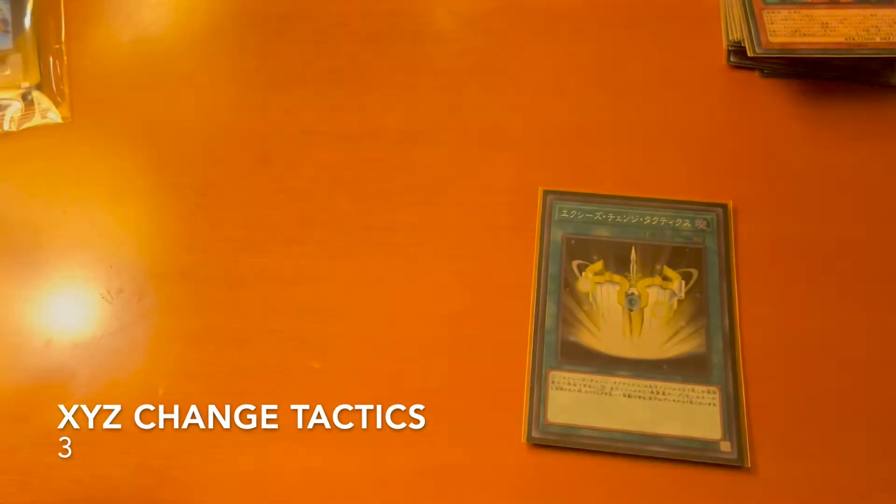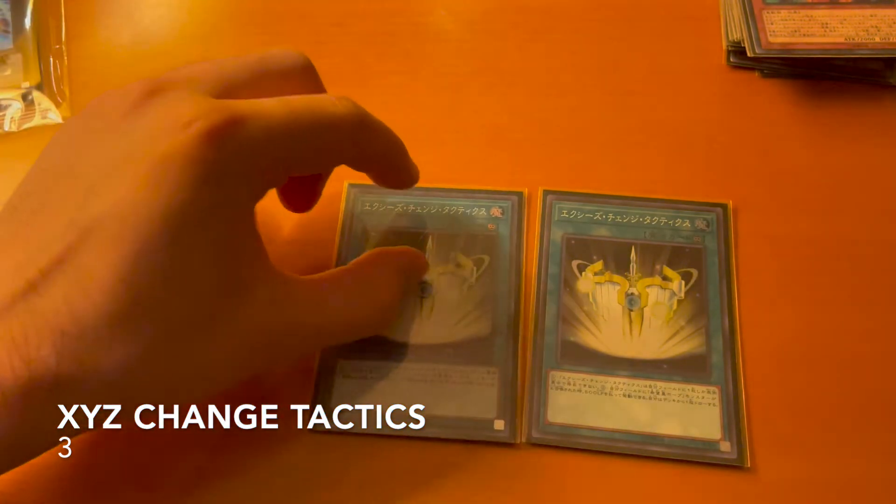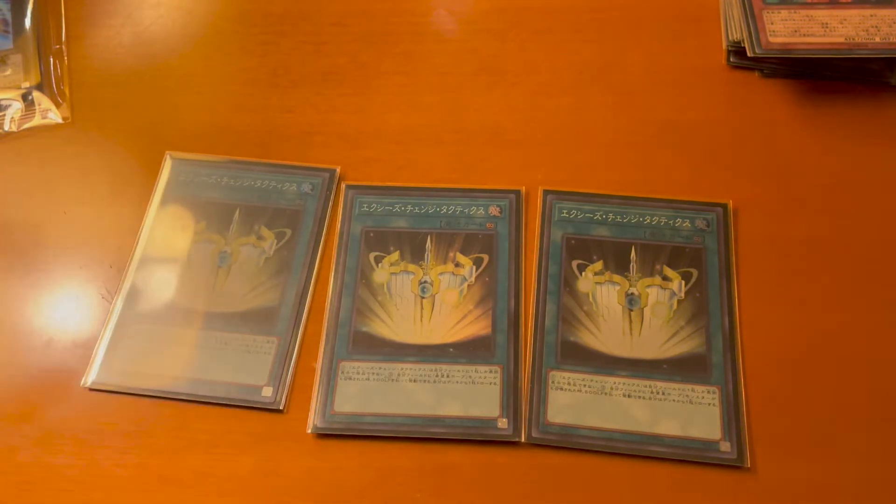For spells and traps we want XYZ Change Tactics — every time you Xyz Summon a Utopia monster you can pay 500 life points and draw a card. This allows you to go through your deck pretty quickly and get all the necessary cards you need.